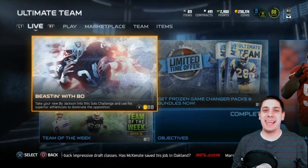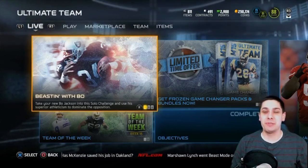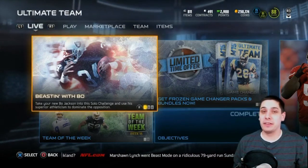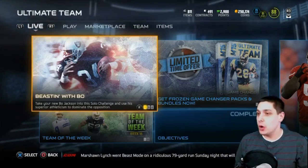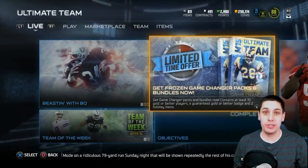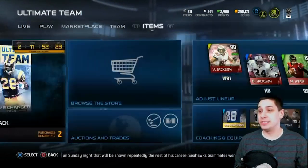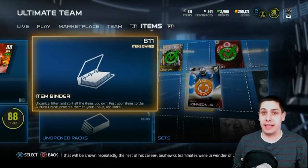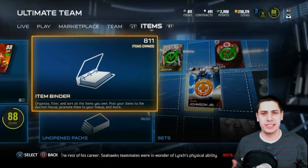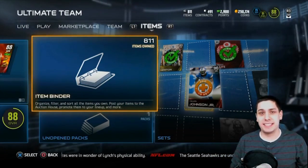What is up YouTube, Clickwood here back again with another Madden 15 Ultimate Team video and it is Monday, which means there are new Team of the Week items in the game. You can get them either in pro packs as always, or they did actually add some game changer packs and bundles as well. There's a ton of great content right now with all these holiday presents in the game.